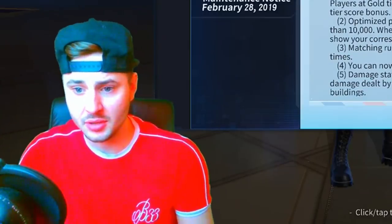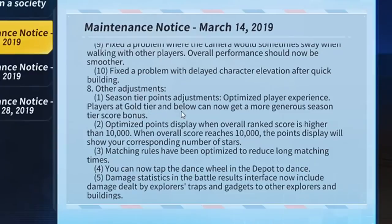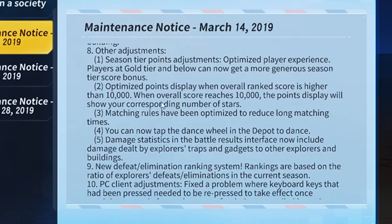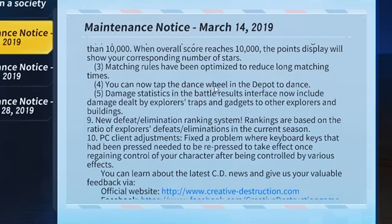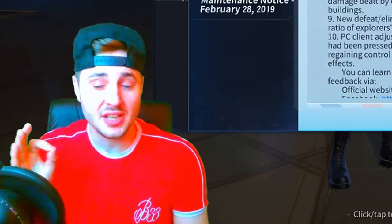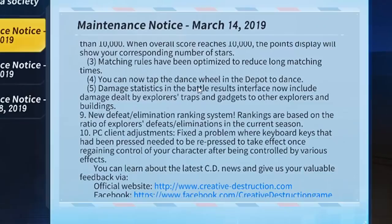Season tier point adjustments: optimized player experience - players at gold tier can now receive a more generous season score bonus. Optimized points display when overall ranked score is higher than 10,000 - the display will show your corresponding number of stars. Matching rules have been optimized to reduce long matching times, so you'll be able to get into matches a lot quicker. You can also now tap the dance wheel in the depot to dance.